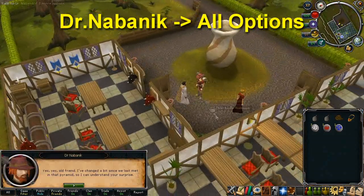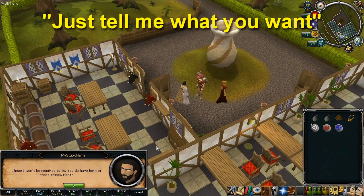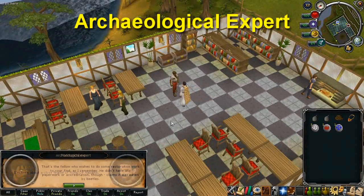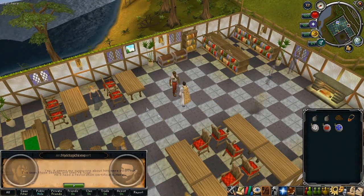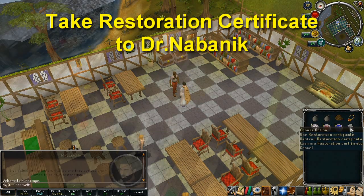Talk to Dr Nabanek at the exam centre and ask him everything that you can, then once you get the option to say 'just tell me what you want', choose that option. Next, talk to the archaeological expert and choose the top options to convince him that Dr Nabanek is trustworthy. If you do this right, you should get a restoration certificate, which you should then give to Dr Nabanek.